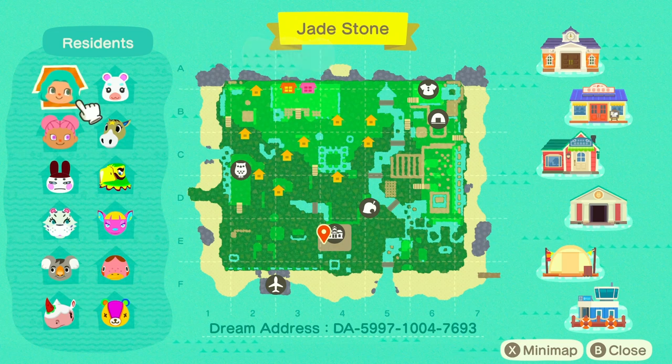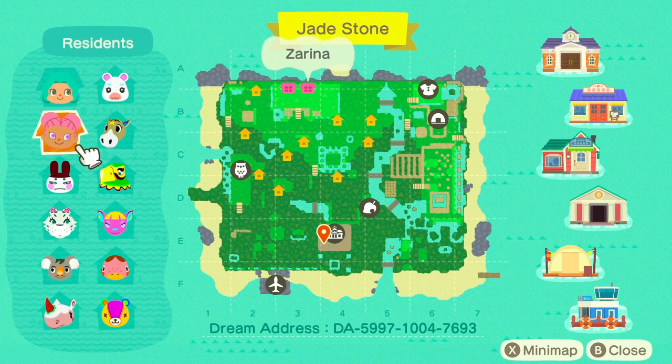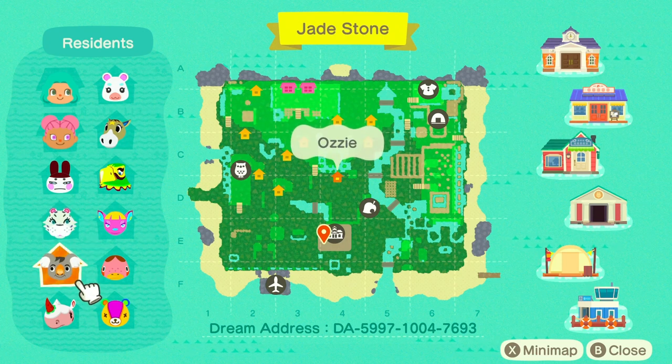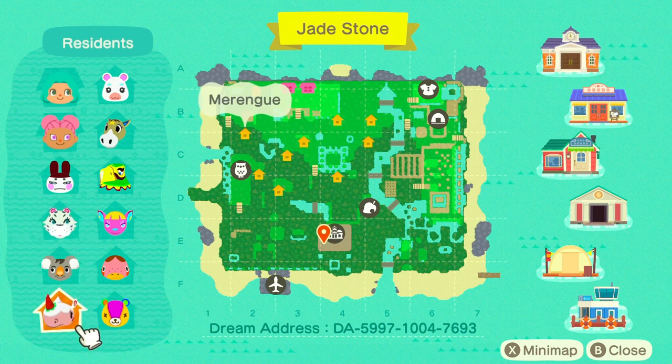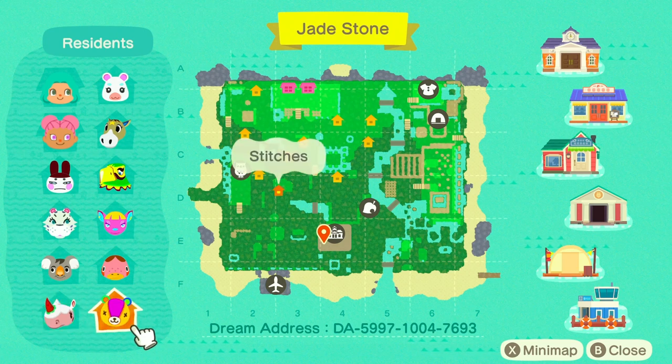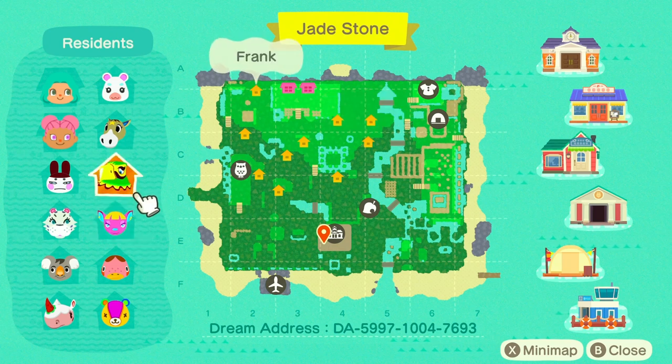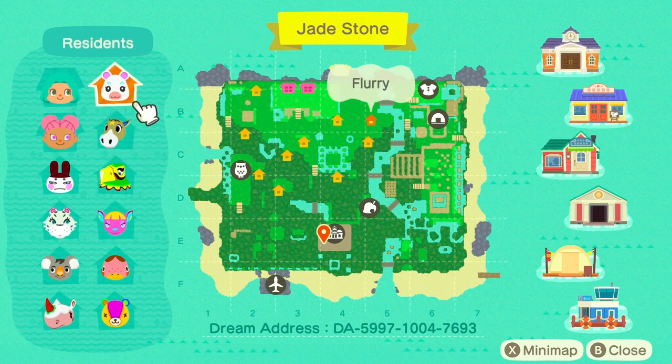Okay, wow! So we have Kimmy, Zarina, Jenji, Bianca — I have Bianca — Ozzy, Meringue — oh my gosh, Meringue is like goals for me — Stitches, so cute, Freckles, Fuchsia, Frank, Winnie, and Flurry. Oh my gosh, she has some great residents.